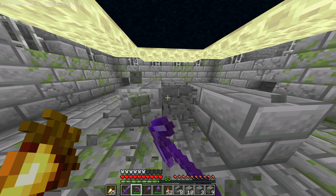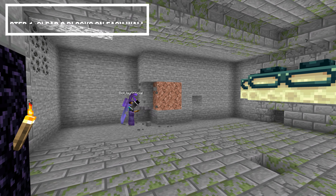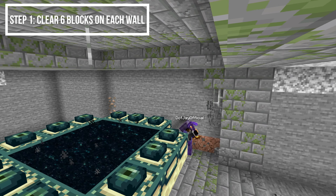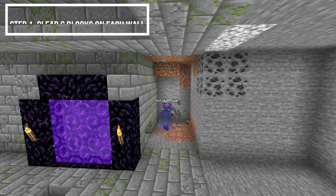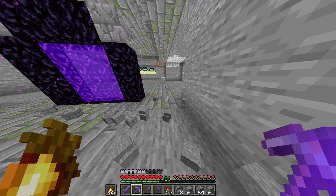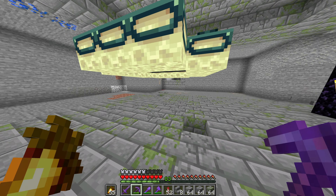To start this farm design you first need to find your end portal and make sure that the dragon is already killed. On each wall we're going to dig out six blocks inwards, so you're going to mine out six blocks on each side of the wall, and it should look like this when you're done.